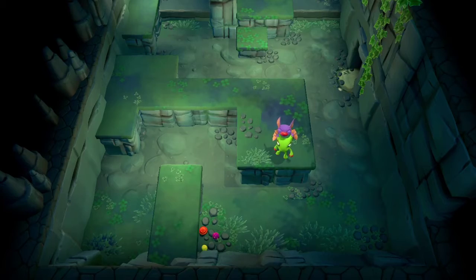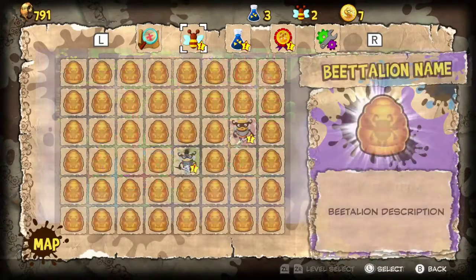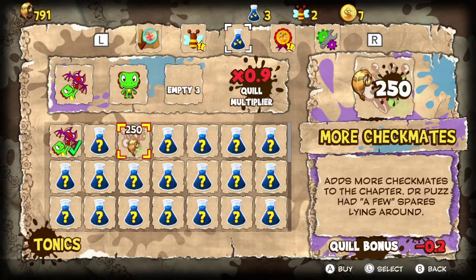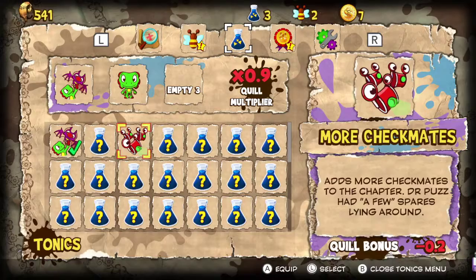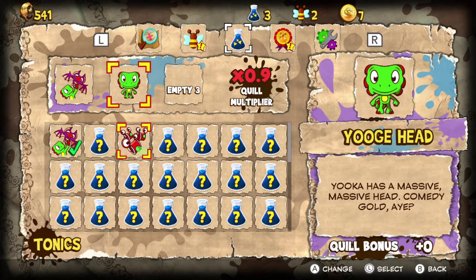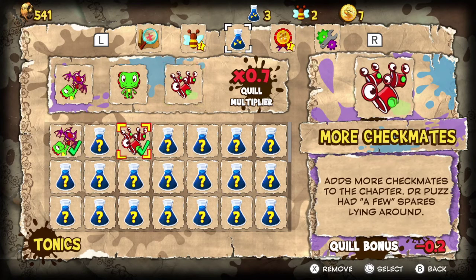More... what was it? More checkpoints, maybe? Add more checkmates to the puzzle — Dr. Puzz had a few spares lying around. What do they look like? Checkmates? They've got to be the scanners, right? Oh, you have enough — go ahead and buy it, put it in. Oh yeah, they are the scanners — they're just, like, hand-drawn.